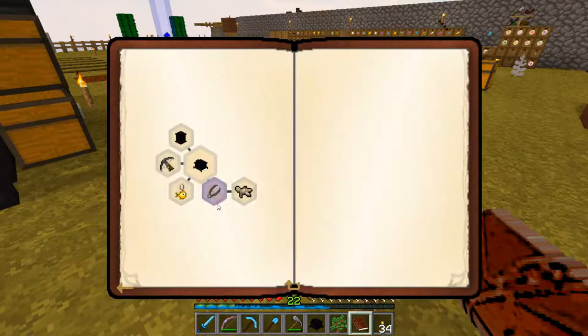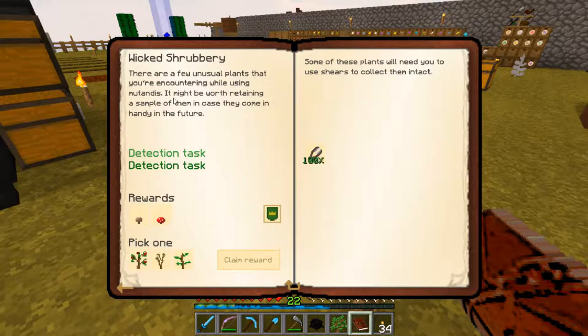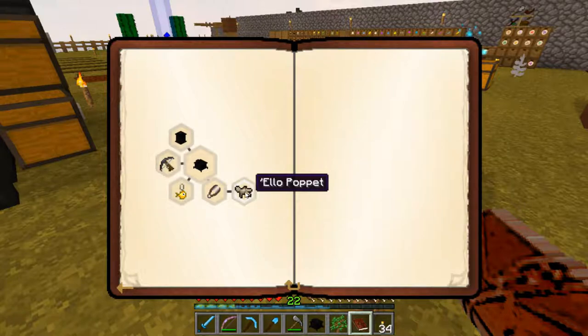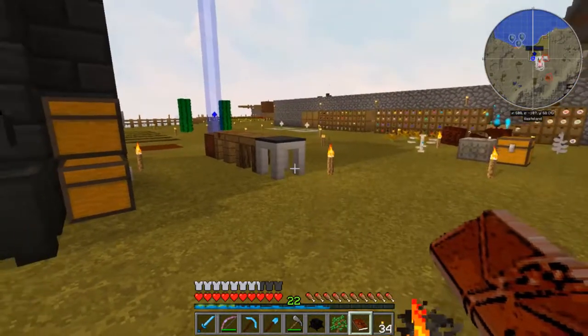Let's take a look at what the next piece of this is. We've also got 'wicked shrubbery' - there are a few unusual plants you're encountering while using Mutandis. It might be worth retaining a sample of them in case they come in handy for the future. We already made shears earlier, and we've already collected glintweed, emerald moss, and Spanish moss. Let me go ahead and claim Hawthorn - it gives us some mushrooms. This poppet stuff will probably be the next one we do, but that'll be in the next episode.